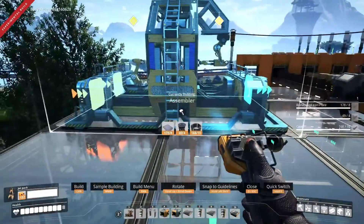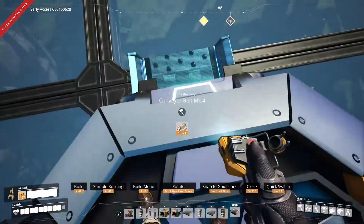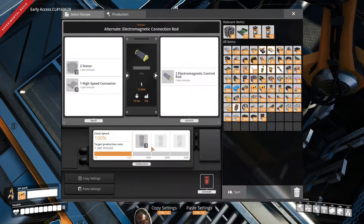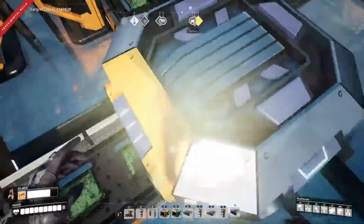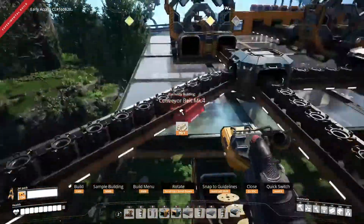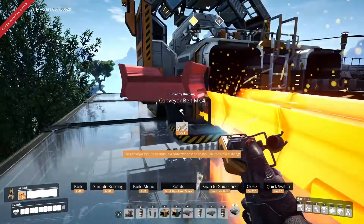So, assembler — I am actually going to turn you the other way. From you into there. And you are going to make these Electromagnetic Control Rods. Stators are coming in, I just need the high-speed connectors which are right here. And that's why it's convenient to build it on this side.